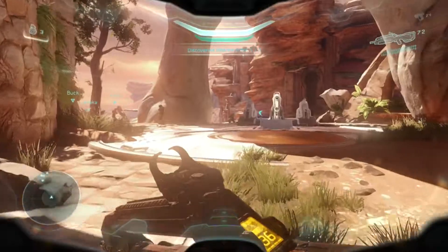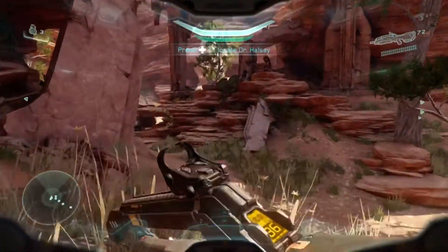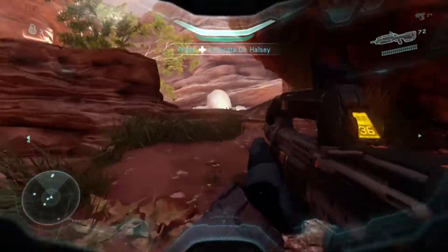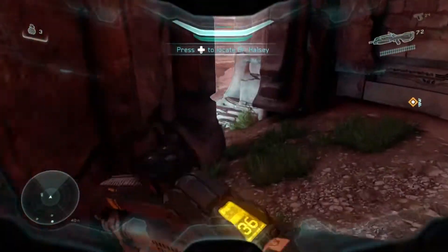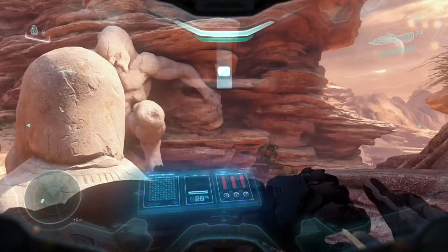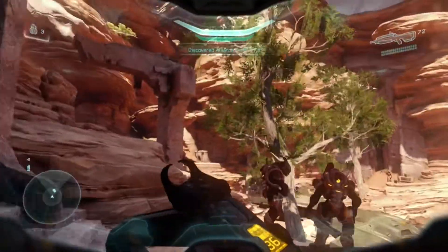Intel number six is all the way over here. After getting that data pad behind Halsey, follow the path over to two Elites who are talking up on a ledge. There are a bunch of Elites talking throughout this level, but these ones are kind of high up, over to the left. The data pad is right there to the right — scan that one. Use the Artemis Tracking System if you're having trouble finding exactly where they are.